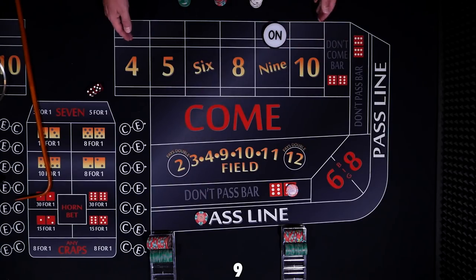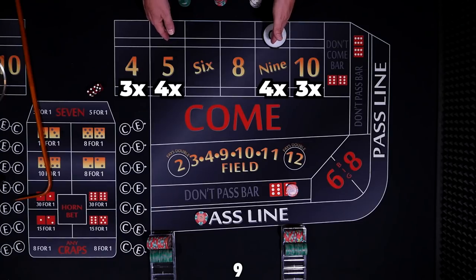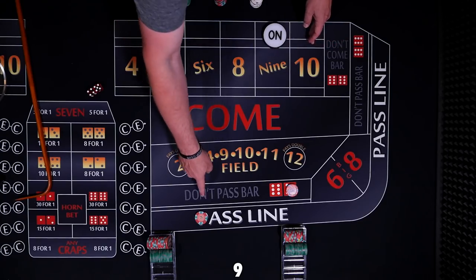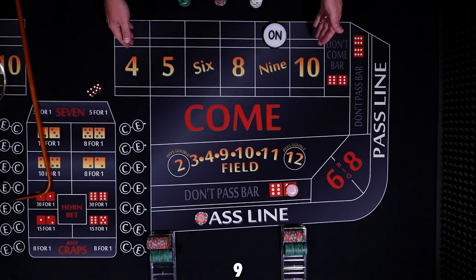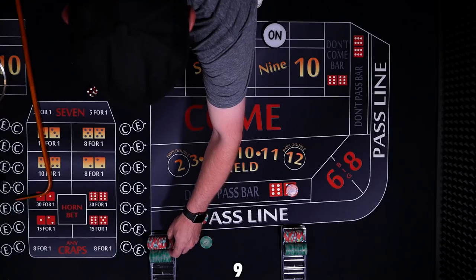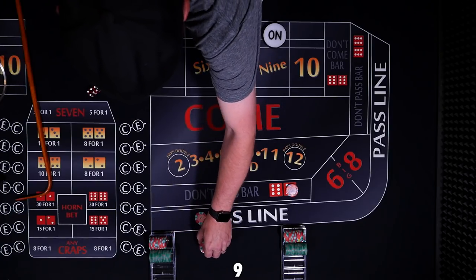For the pass line player, you're allowed three times, four times, five times odds — that just means three times the amount of your bet. We have $10, so we can bet $30, $40, or $50 in odds. If this was a $20 bet, we would double that. Here we're allowed to take $40 in odds, or four times our line bet. That $40 bet is going to pay $60.